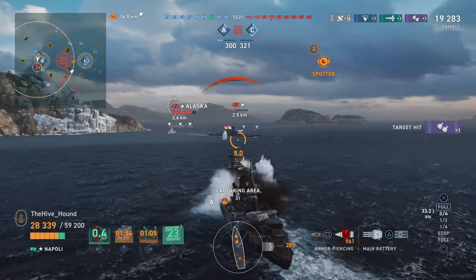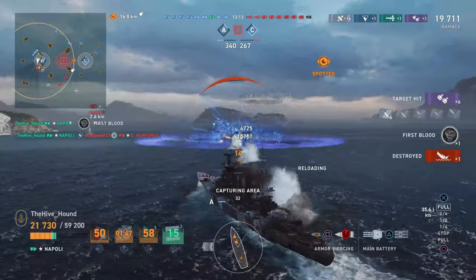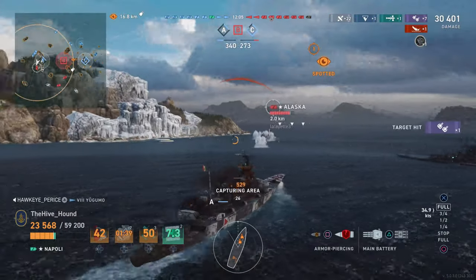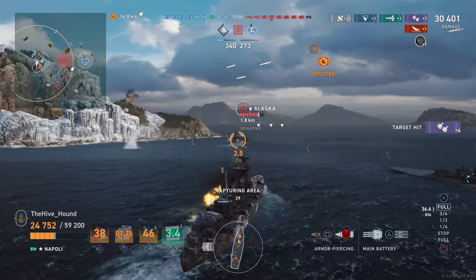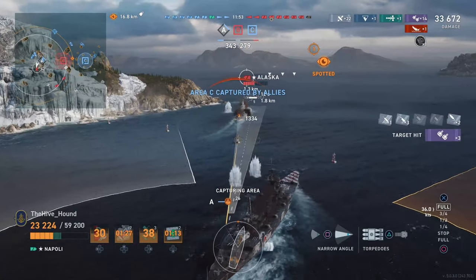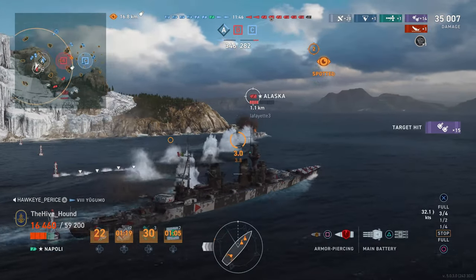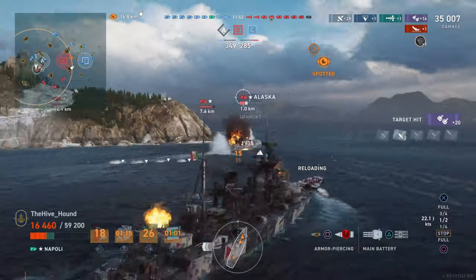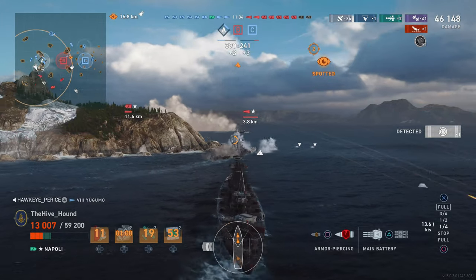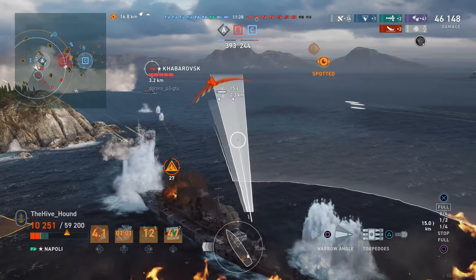I do have to give it credit — the secondaries are actually really good and they have a high firing arc so they do a lot more consistent damage than most secondaries. Add that to the good concealment, speed and exhaust smoke, it can allow you to get into advantageous positions, but it has little ability to capitalize on them. The only real chance to get good results in the Napoli is to rely on the enemy team maintaining broadside to you and allowing you to score some big chunks of damage.